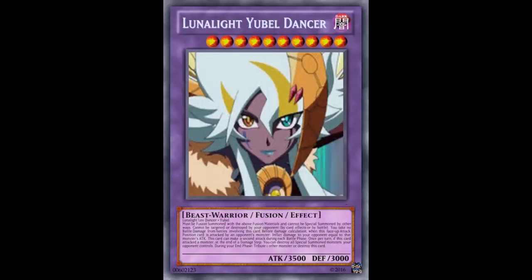During damage calculation, when this face-up attack position card is attacked by your opponent's monster — I mean, who's going to be attacking this at 3500? — this effect activates and inflicts damage to your opponent equal to that monster's attack. I would have liked it better if it said 'if this face-up attack position card battles an opponent's monster, inflict damage to your opponent equal to that monster's attack.' That would have been much better. But I guess this is copy-pasted from First of the Dragons Yubelle — it's like, hey, if it battles, but you're 3500, no one's attacking you unless they're attacking with Utopia The Lightning, and like I said, that can't handle this.